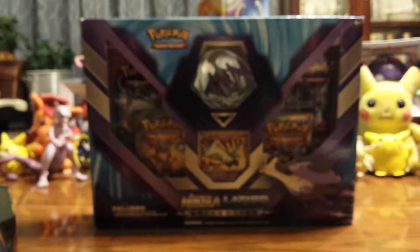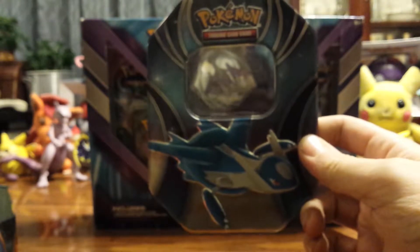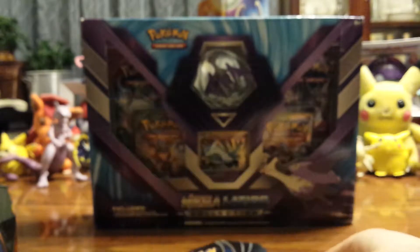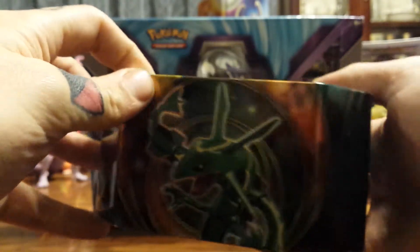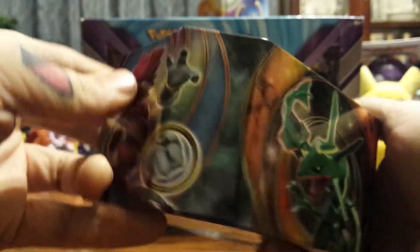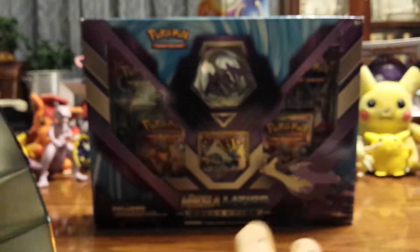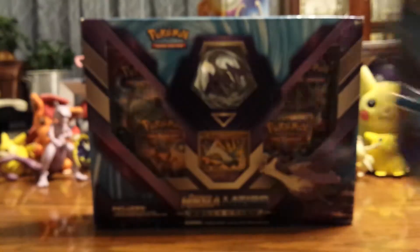I'll go over the outside of the 10 once real quick because I realized I forgot to do that. That's the front — pretty cool looking. It's got a Hoopa on one side, Latios, Pokemon, Rayquaza, Hoopa, and some writing on the bottom.